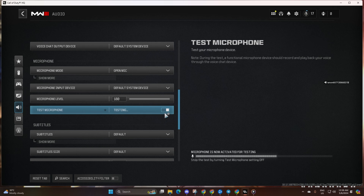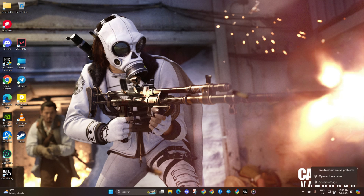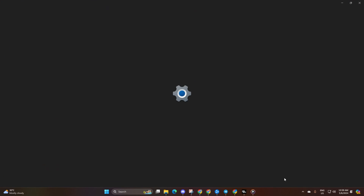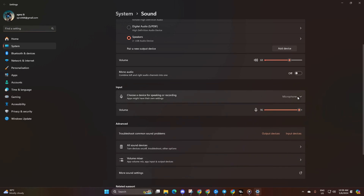Solution 3: Still facing issues? Set the correct microphone as default. To do this, simply right-click on the Sound icon in your taskbar and choose Sound Settings. Now in the Input section, select the microphone you want to use as default.